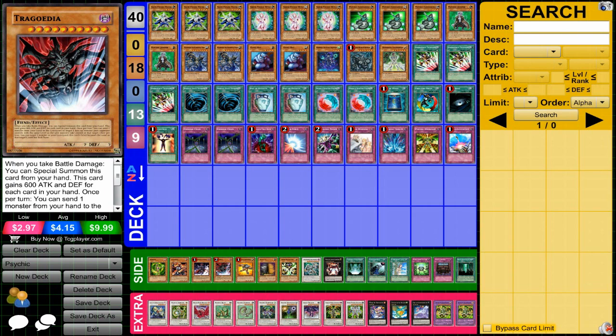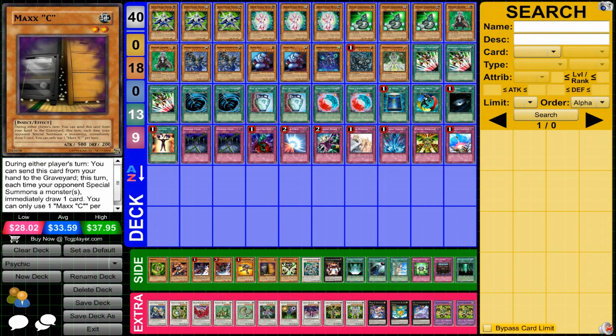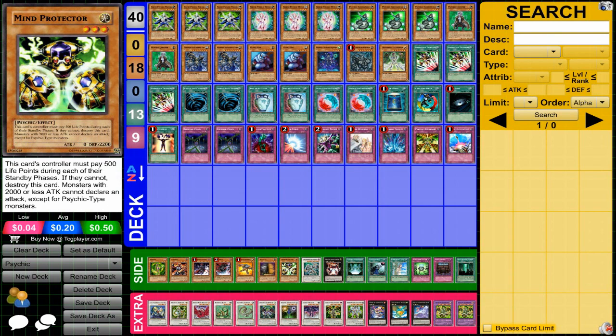Same thing with Trigodia. Neospacing Grand Mole is also a really good card in this deck — an earth monster with an obviously great effect. Max C is another interesting card here; it's used in so many different decks so it's really a personal choice, but in this deck it's helpful because it's an earth monster for Grand Soil. Mind Protector is another interesting one, just for locking down your opponent — there's a lot of cards you can put in this deck that do stuff with life points, which is an interesting build to look into.